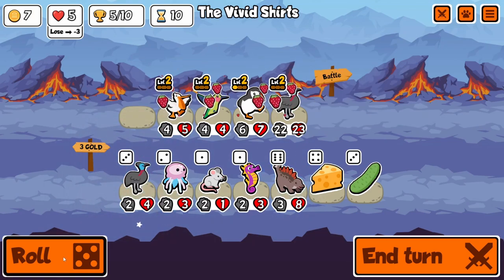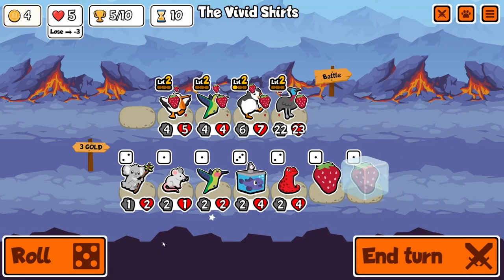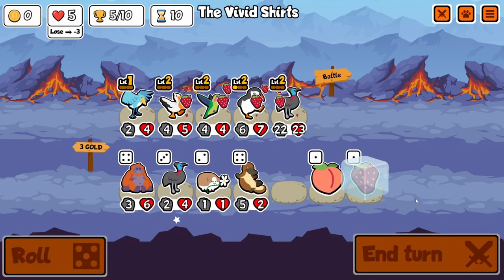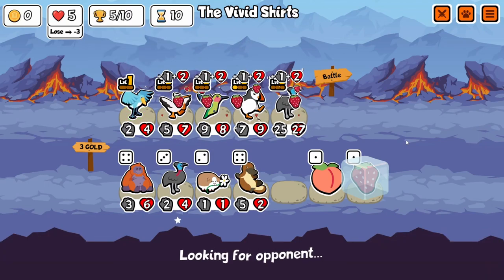Strawberry units are pretty damn good though. As you can see our Cassowary is very big, so it's just enough to get through that turn, which is basically the deciding factor on winning and losing. Some of these last-second 1-health buffs that I get are just enough to pull through. And I'm quite certain that I don't buy a single piece of food other than strawberry, so it's easily doable.